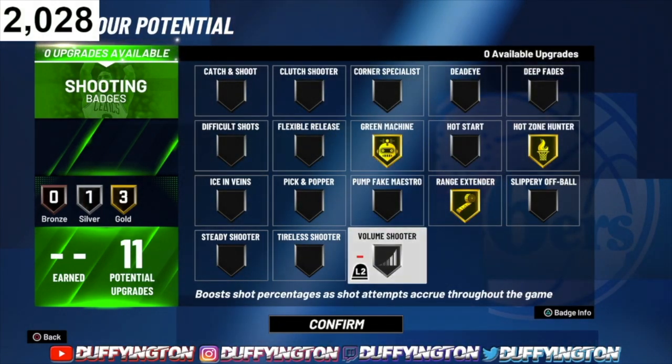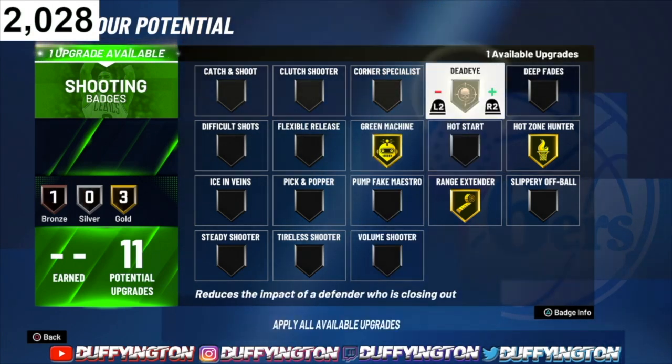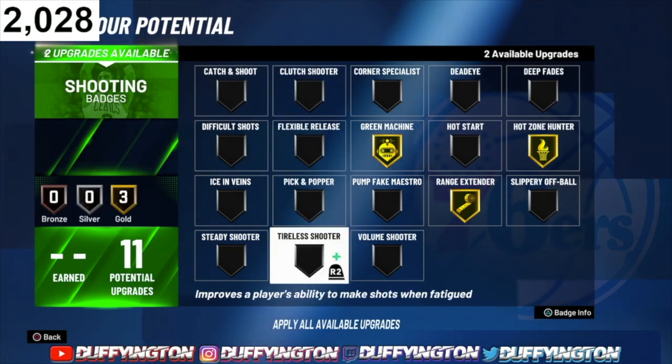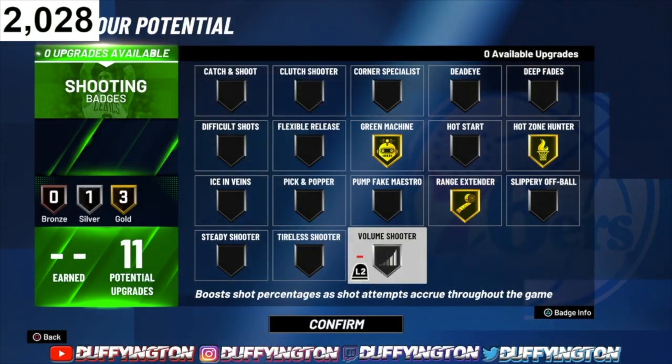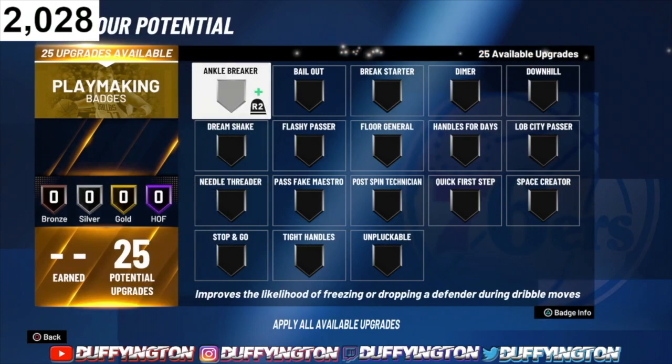You could put the rest on volume shooter, hot start, dead eye, or clutch shooter — just your preference. I like shooting a lot so I'm definitely keeping volume shooter to help boost my shot during the game. For playmaking, we got 25 badges — more than enough. We're gonna rock with diamond handles for days, quick first step, bailout, and ankle breaker.